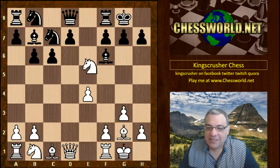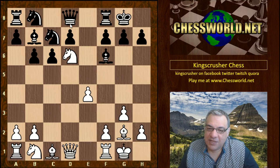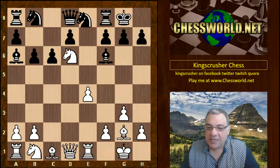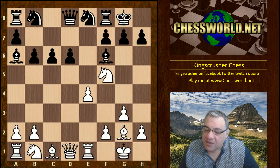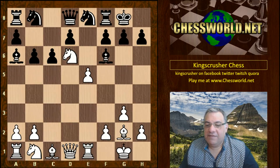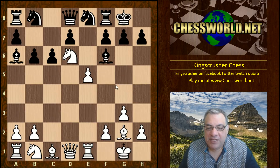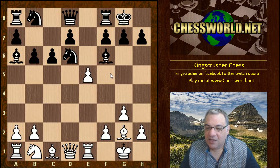Bishop f6, and now Knight d6 — you might think this knight could be a target later. Bishop a6, the rook moves, then Ne8 targeting that knight. If the knight just retreats to f5 then d6 and black should have only a small disadvantage. But in fact the way white plays this is e5 — quite remarkable — going from a standard gambit for the knife on f5 to another, more subtle gambit.